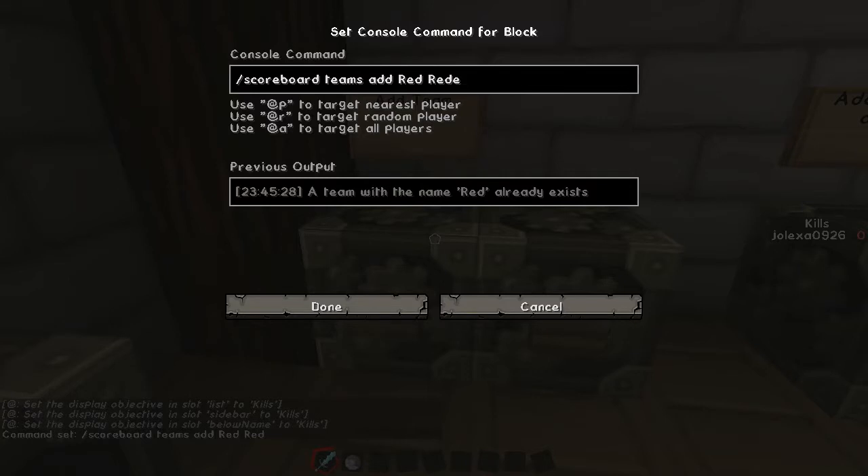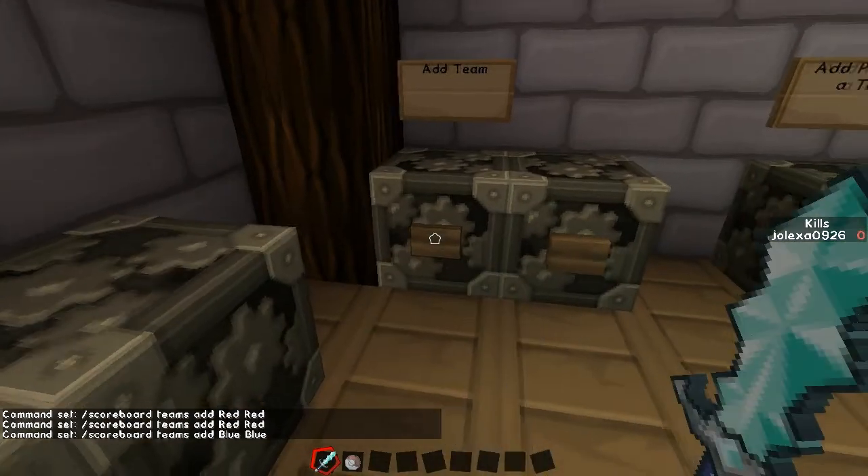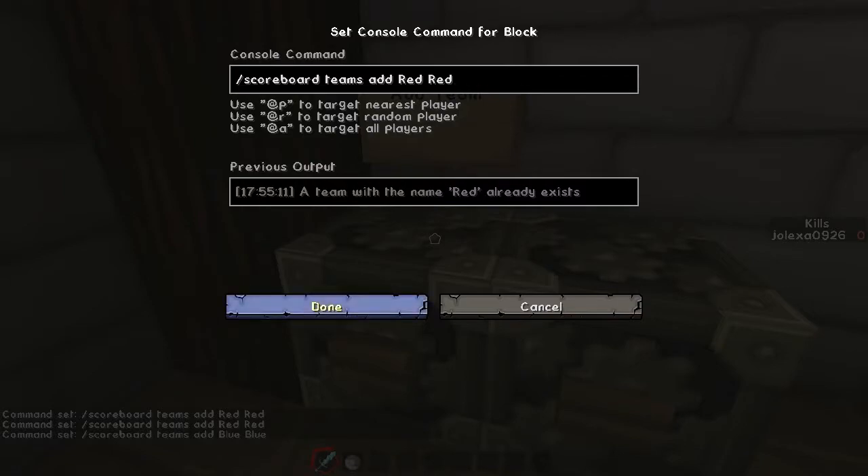For instance, we are going to add team red. So we're going to do teams add, the name of the team internally — as you've seen in the last video — and then the name that you want displayed. So we're going to say the red team, and on the server it's going to be known as the red team. We're also going to add the blue team for the blue team. Let's add both of those, and you'll see that those should add.